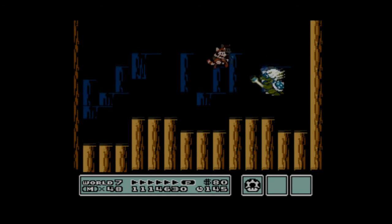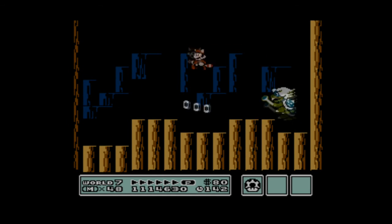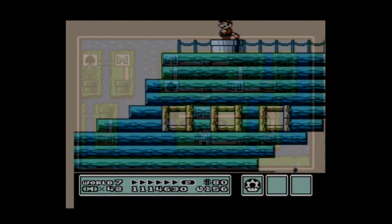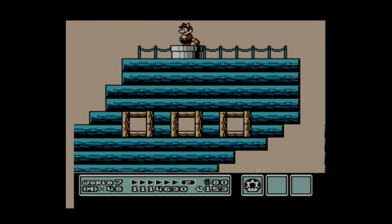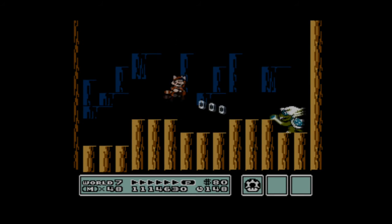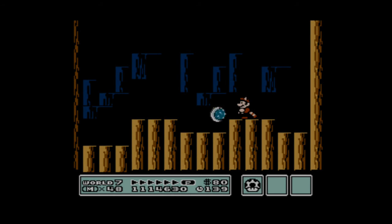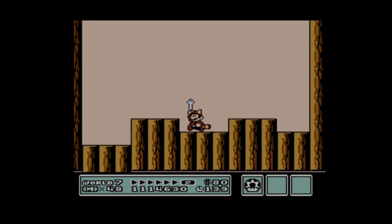The big danger with Ludwig is that when he jumps and comes down, he creates an earthquake, and if you get caught in that earthquake, he will stun you — so you need to be very careful. Let's try that again, hopefully with a better result. When Ludwig hops around, he will try to stun you by shaking the ground, and that will leave you vulnerable. Luckily, the second try is the charm, and the final Koopaling has been defeated.